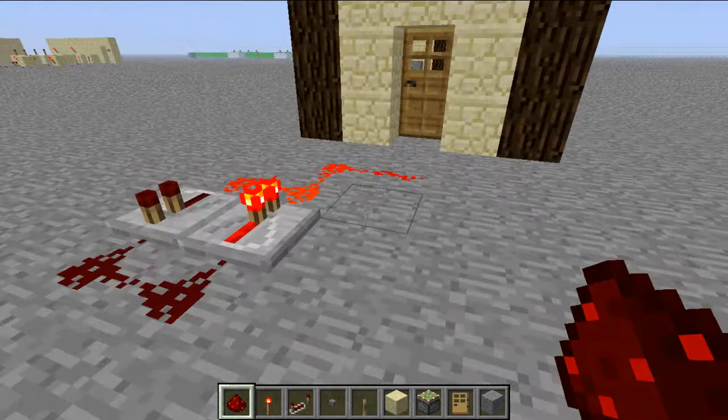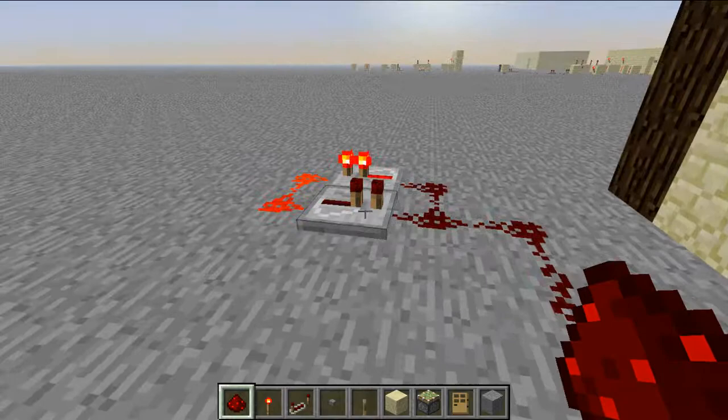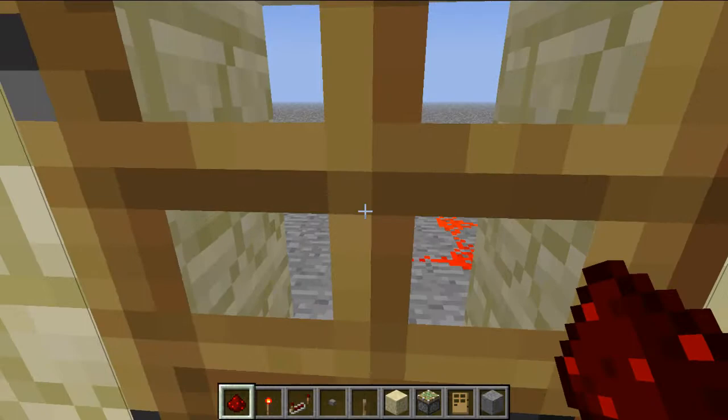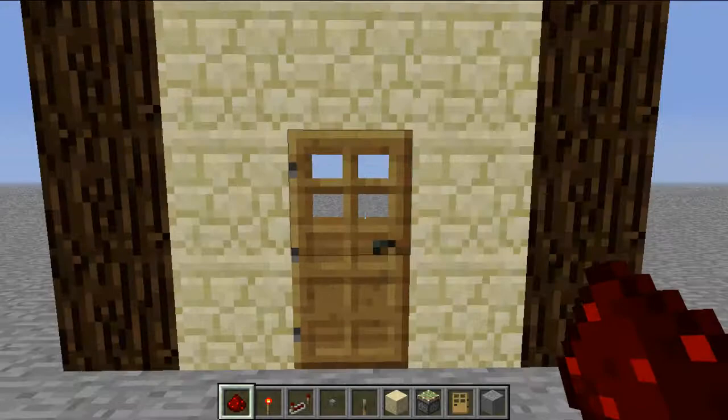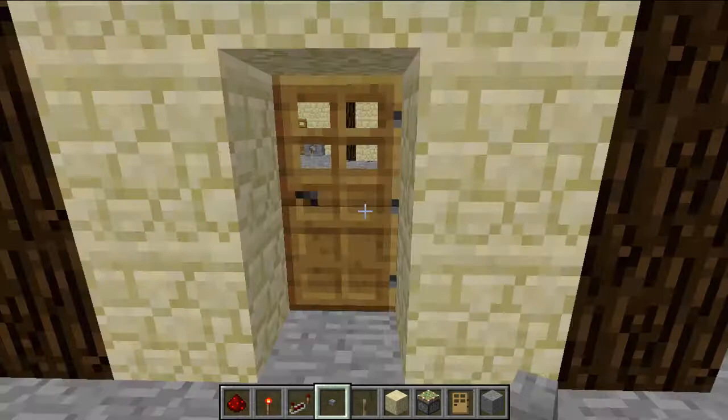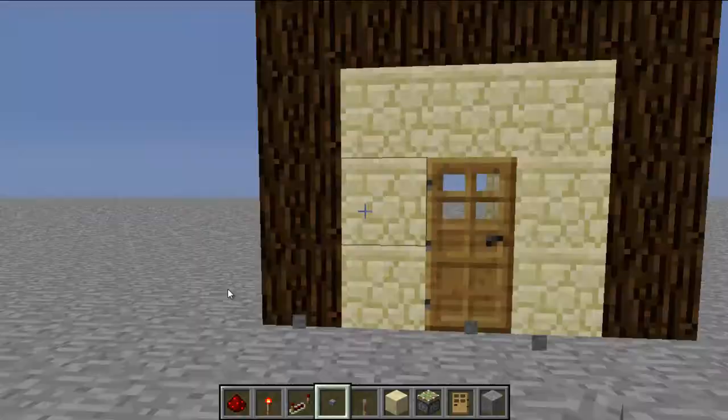This happens because if you have a one-clock or two-clock one block away from the door — when it turns on it closes the door. So as soon as you open it, it will close behind you. It's like a pressure plate or a button, but buttons keep it open for one second, and so do pressure plates.